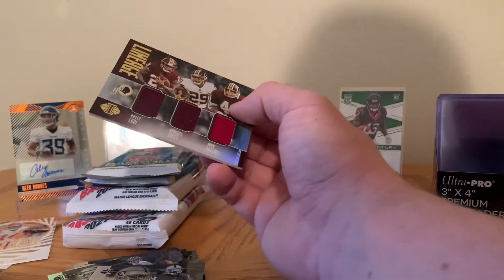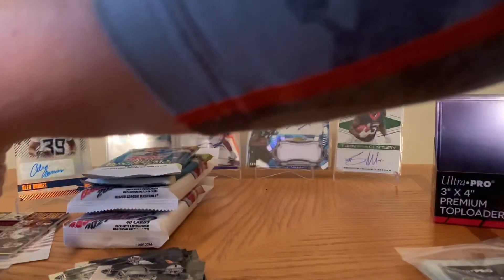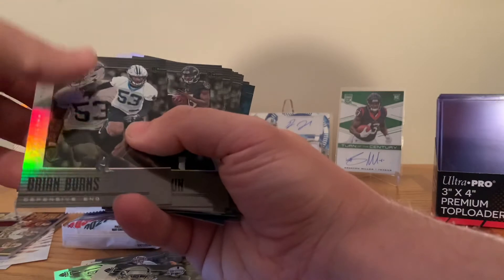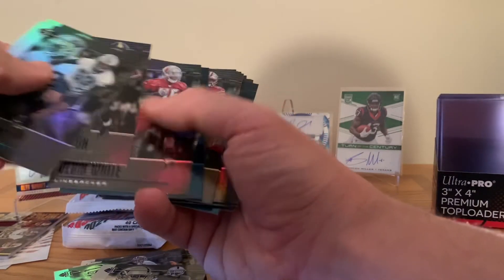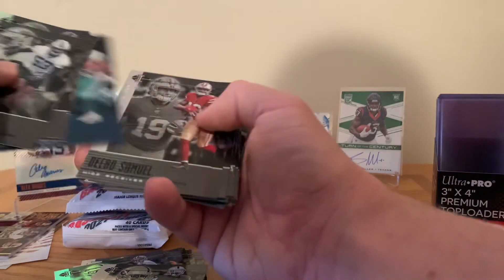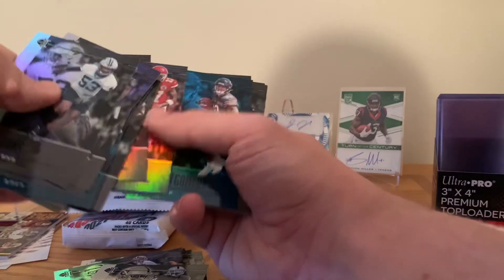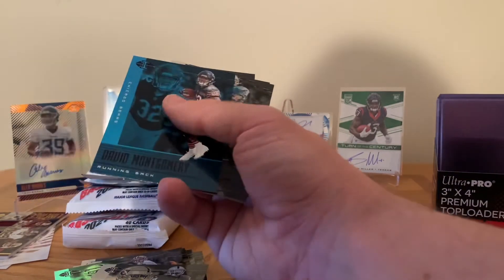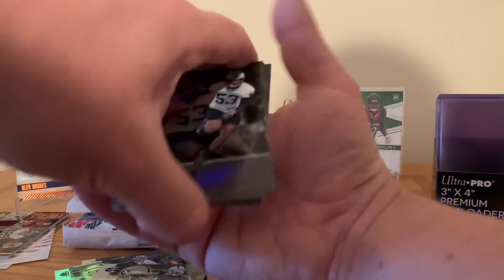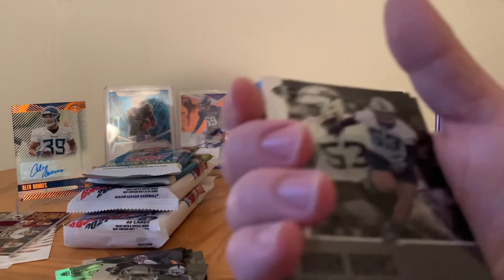Thanks for coming in like always. We can go through the rookies real quick — got the autograph over there. Brian Burns, Marquise Brown, Blue Kenyon Drake, Debo Samuel — we got a couple nice rookies in here. No numbered cards unfortunately, but what are you gonna do. Everybody take care — next video will be these, and yeah, have a good day.